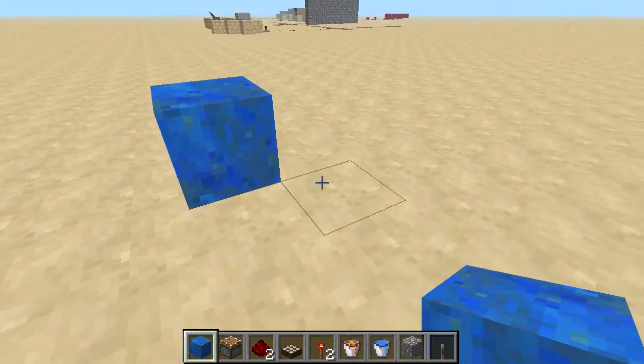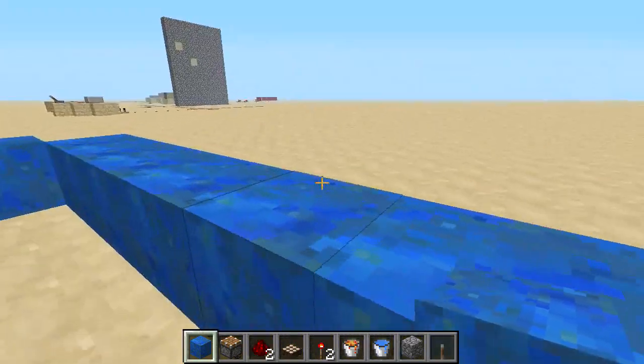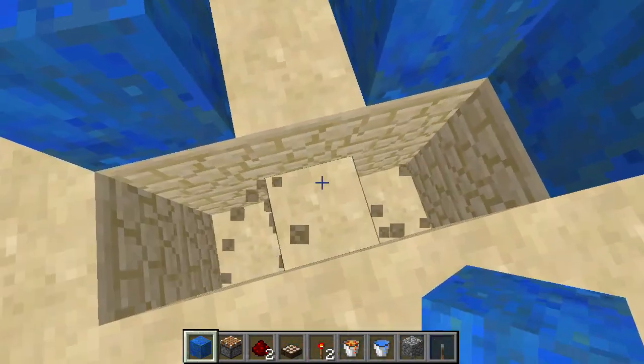We're going to make the cobblestone generator with the daylight sensor. You're going to do eight blocks on each side. You're going to dig down two, dig down one.